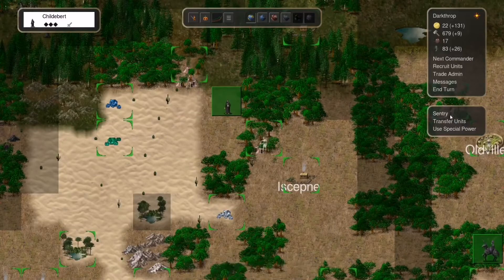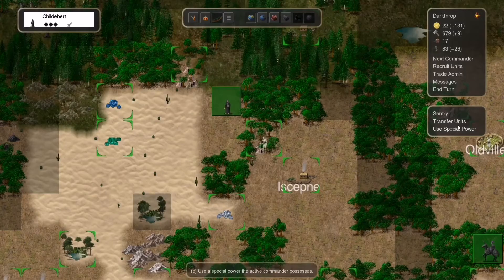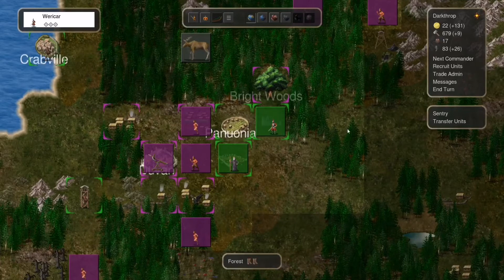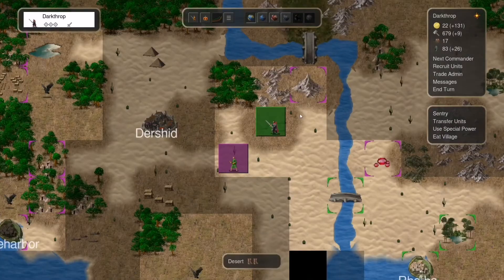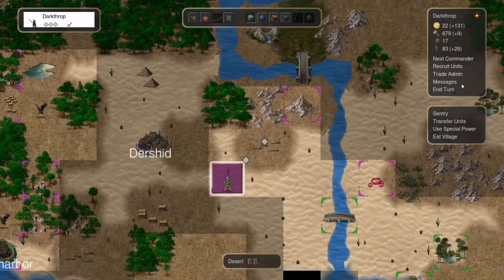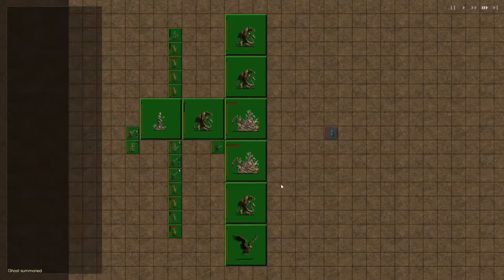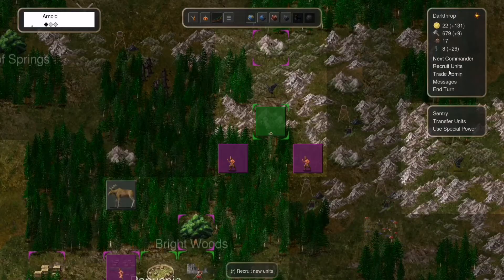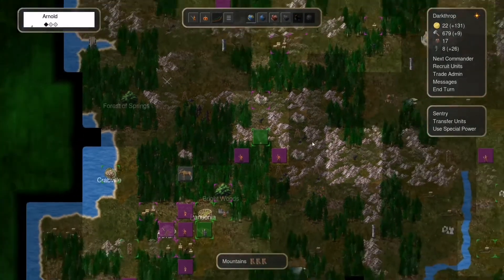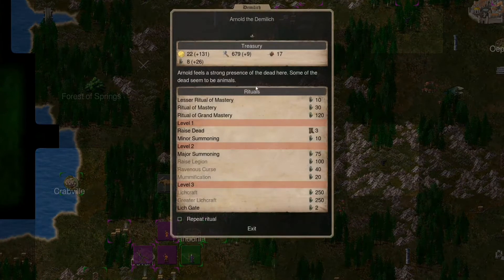You still feel some presence but I will not bother with that anymore. You just sentry there. Let's go for a major summoning before — that's not really that good. And we will attack. Wait, why were we sent here?